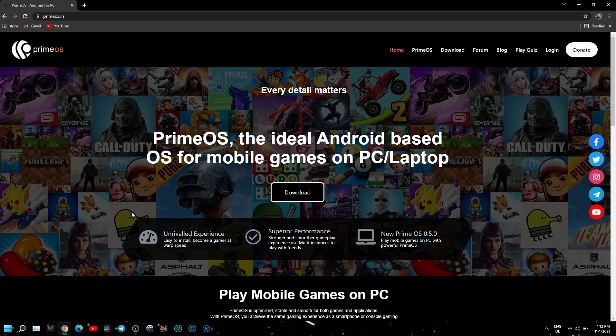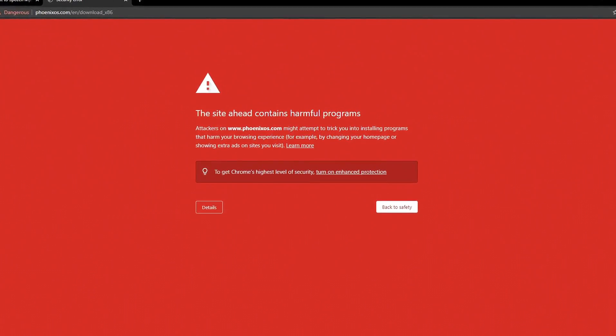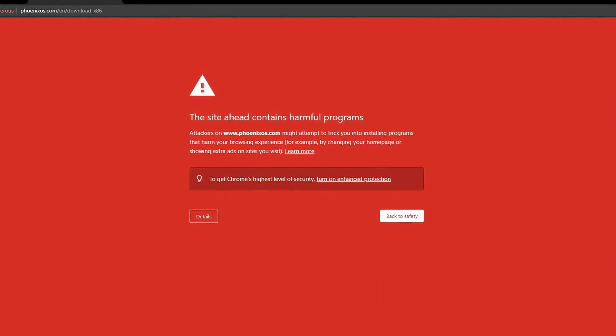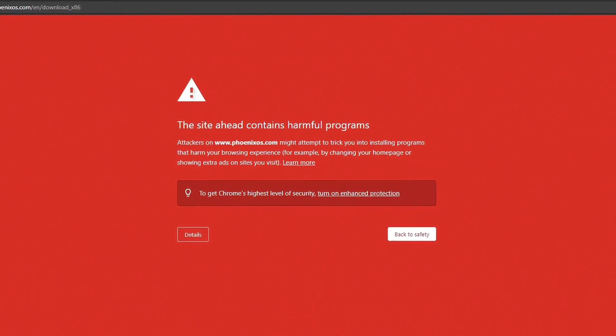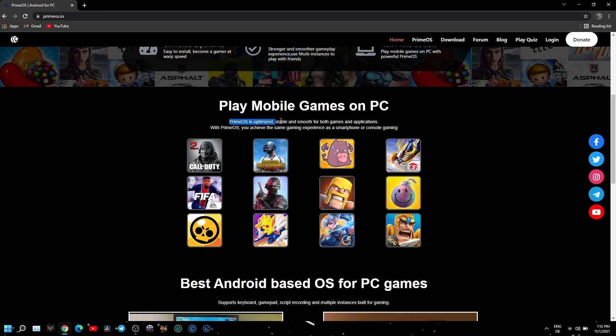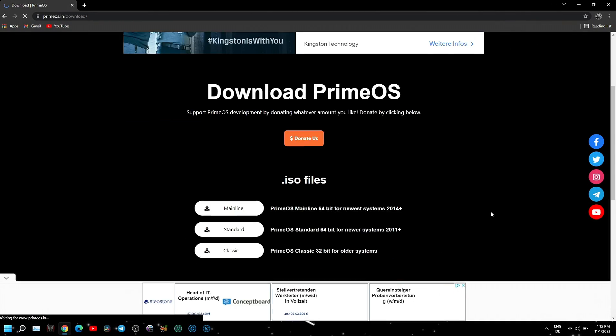This has nothing to do with the OS's capabilities, but when I tried to access the Phoenix OS website I was greeted with a security warning that made me doubt whether to proceed. Because I wanted to finish the test, I eventually downloaded Phoenix OS from a third-party website. That was not the case with Prime OS — the website is nicely made, game-oriented, and easy to navigate.